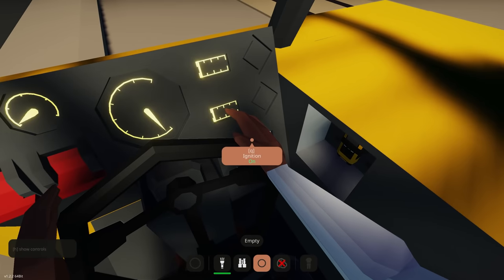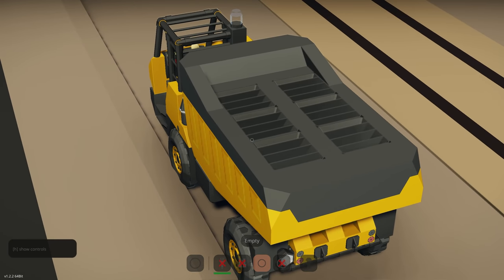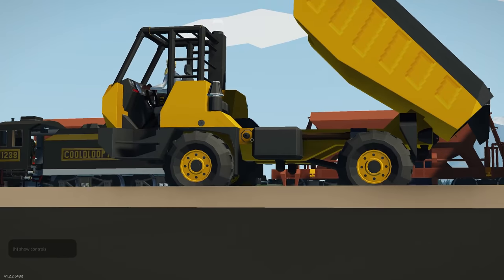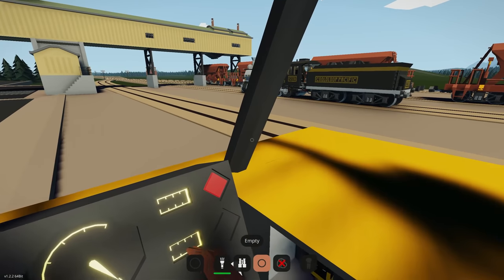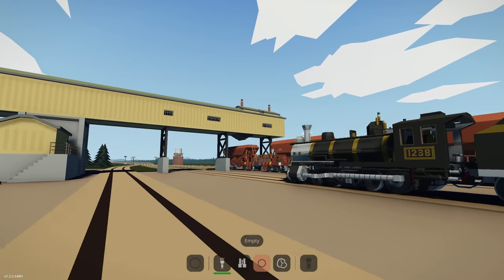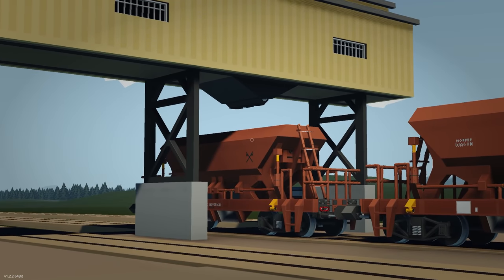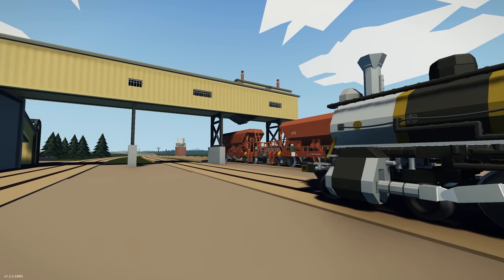Let me show you how this one works — at the back you load the coal through the hoppers, and you can actually raise this part up and it drops it at the back. It's a really cool design. We don't need this right now, so we're going to start by getting the steam locomotive up and running and then start loading our coal into the hoppers.